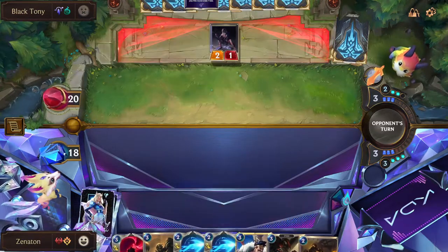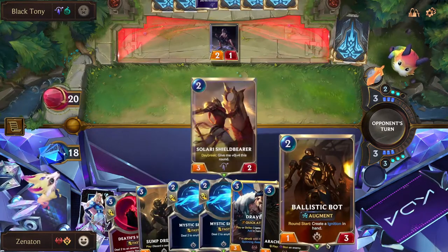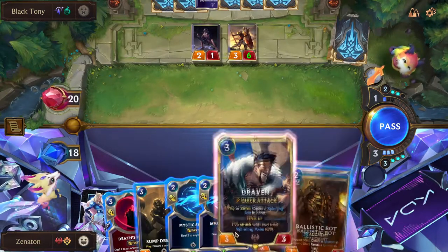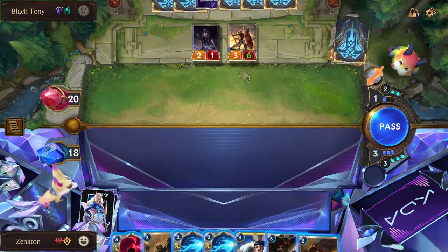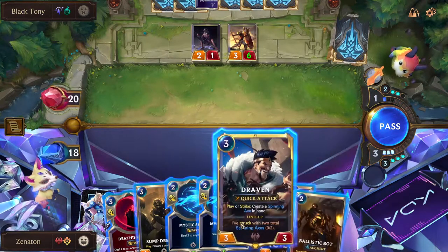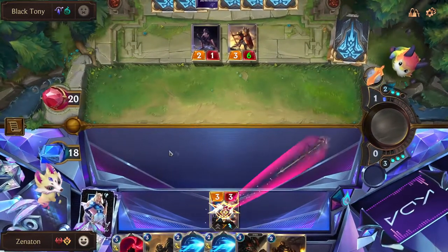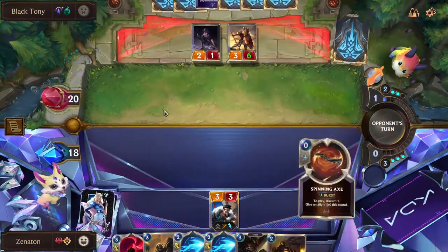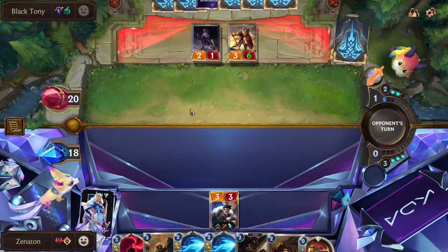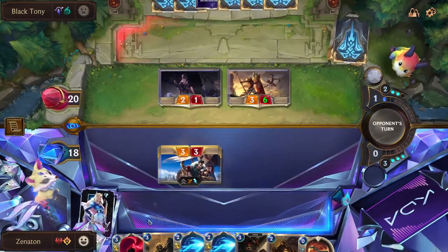Just like Ezreal Draven, we have to be very careful about our health pool because we don't have a single point of healing - every single point of damage is permanent. I could Mystic Shot here. If they play a unit, I'll probably play Draven, maybe Arachnoid Sentry depending on what they play, or even Ballistic Bot. That does kind of make me want to play Arachnoid Sentry, but I think I'll just play Draven. Don't think about it too hard. That's obviously a Pale Cascade - if they do that, I have Mystic Shot in case.